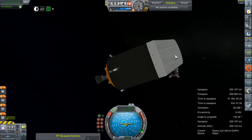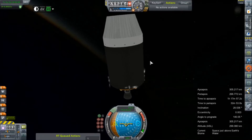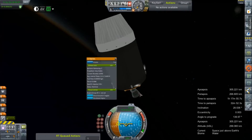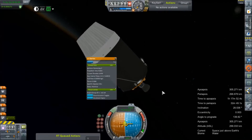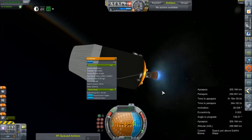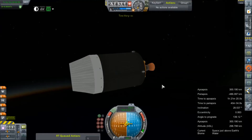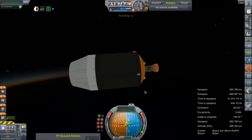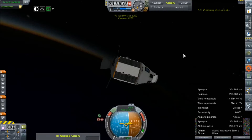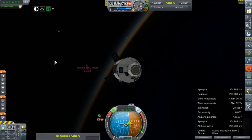Let's go ahead and get this thing spun to retrograde, and that should actually ullage our fuel for us. Ignition. That's very well deorbited — it took next to nothing. We will be leaving that thing quickly in the distance.